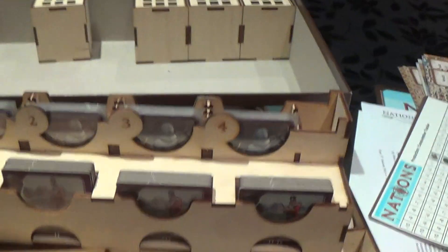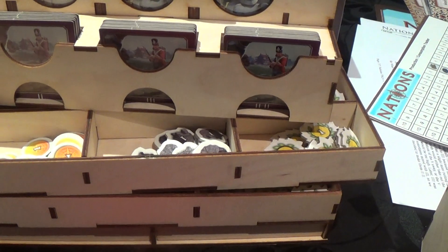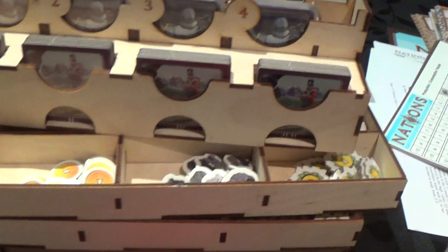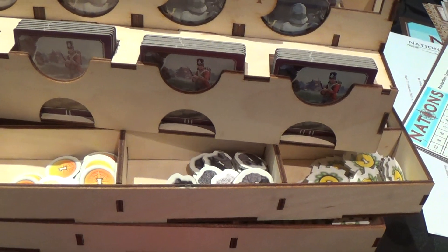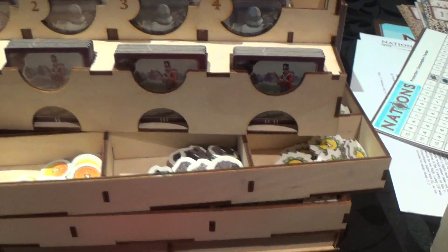There are several removable trays in the insert. The first one contains the scoring pad, the 50 bookmark points, the round summaries, the components for solo play, the architects, and the markers for when you use certain abilities. This tray is removable so you can easily reach inside and take everything you want, and it's also easily closeable.